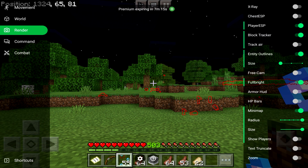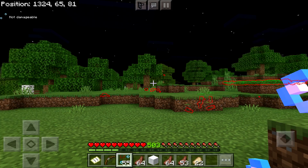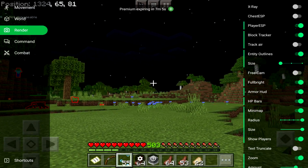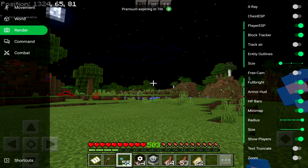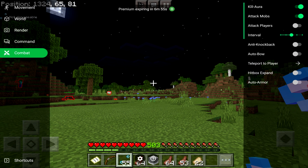You've got Full Brightness — very handy. Armor Hood, HP Bars, Show Players, and Zoom. Oh, Zoom is a super cool one — I really like that, it's so helpful. There are so many cool things. You've also got Commands and Combat, which includes Kill Aura.